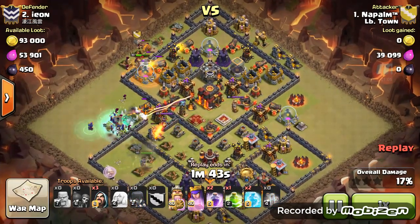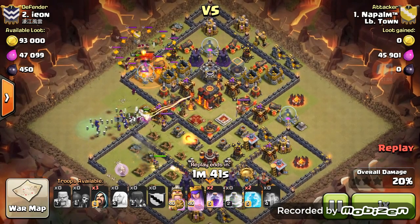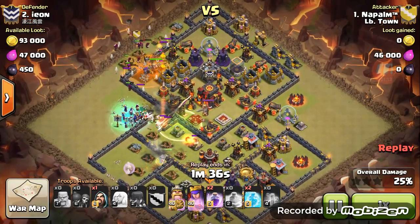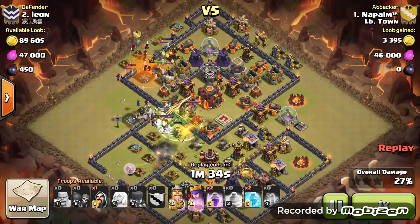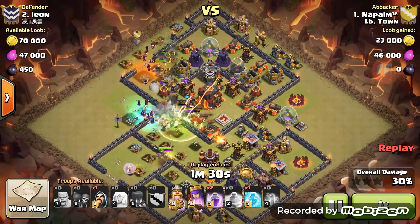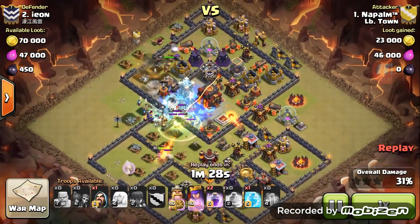They're targeting the Archer Queen. You can see the jump spells go down. That enemy queen's gonna go down real quick. So many skeletons — everything's coming inside right now. Free spell, perfect timing.